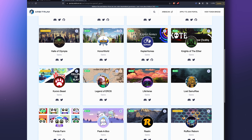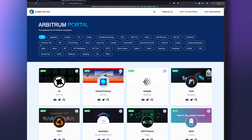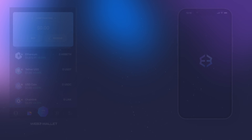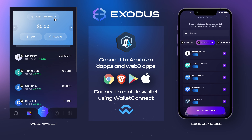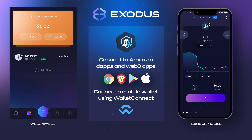In the description for this video, there's a link to the Arbitrum portal, which provides a comprehensive list of Arbitrum-friendly dApps. And of course, you can connect to any Arbitrum One or Nova Web3 app with Exodus. Click the link in the top right to download.